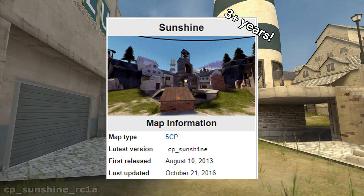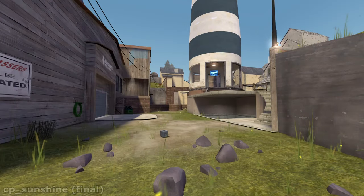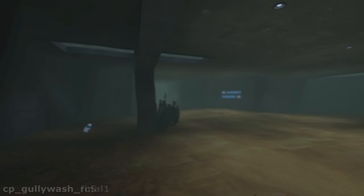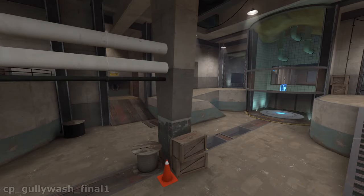Maps take a lot of time to develop. Even in the final stages of a map's development, a lot can change. For example, this part of Gullywash is called 'water' because in previous versions there used to be water under the point. This naming didn't change when the map reached the final stages of its development.